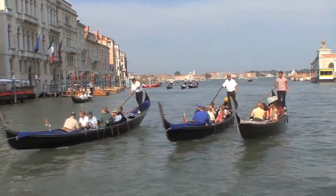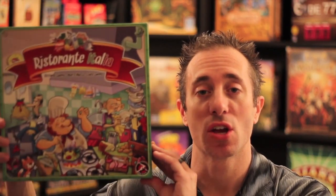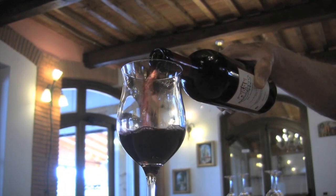Today we are going to be taking in the sights and the smells of Italy. We're going to be running a restaurant — Ristorante Italia from Elvenworks. For two to five players, ages eight and up. We're going to be trying to run a restaurant, create great tasting recipes, match wines to recipes, add tables, and go shopping for ingredients. It's a lot of fun. Let's check out the parts, how it's played, and I'll tell you what I think.